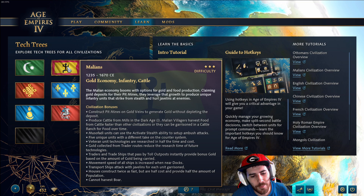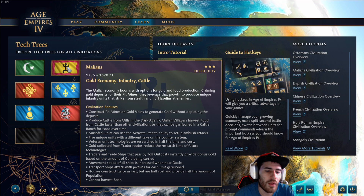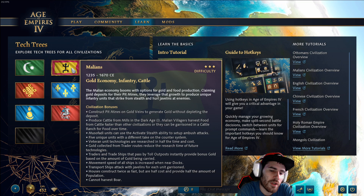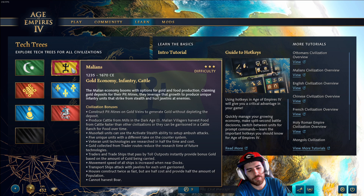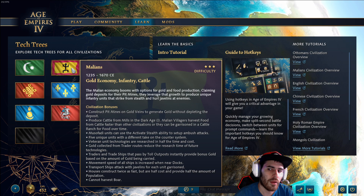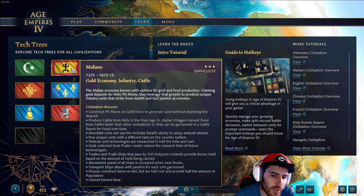Malians has traditionally been considered a bad matchup for French, but I was able to win it a good bit last season when Malians was completely broken. Since then they've received a lot of nerfs. With Malians, do the standard two-TC opening I showed you, but go super heavy into Feudal aggression and make a lot more horsemen instead of knights. First reason: javelin throwers have really high base damage and range, and can pick off low-health knights as they're running away. It's okay to lose some horsemen, but losing knights is extremely expensive.